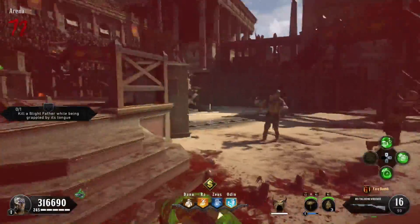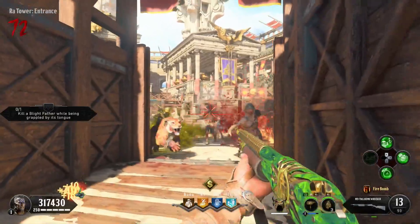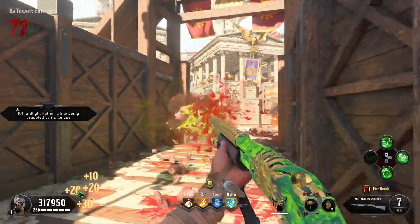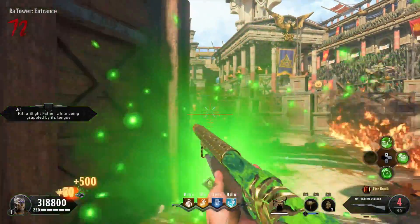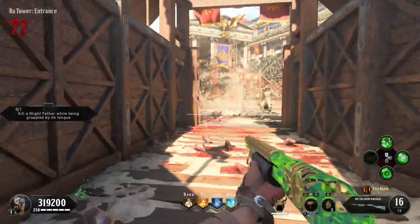Obviously as you get into the late 30s — I think around round 35 plus — you are going to start having to aim a little bit higher and hit towards the head. They don't count as headshots, and I don't know why, because you're getting the instant red hit marker and you're technically hitting them in the head, but it doesn't count as a headshot.